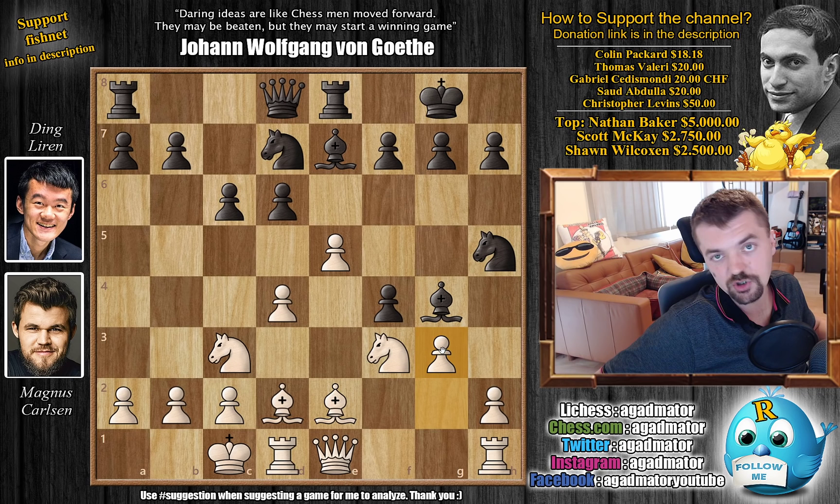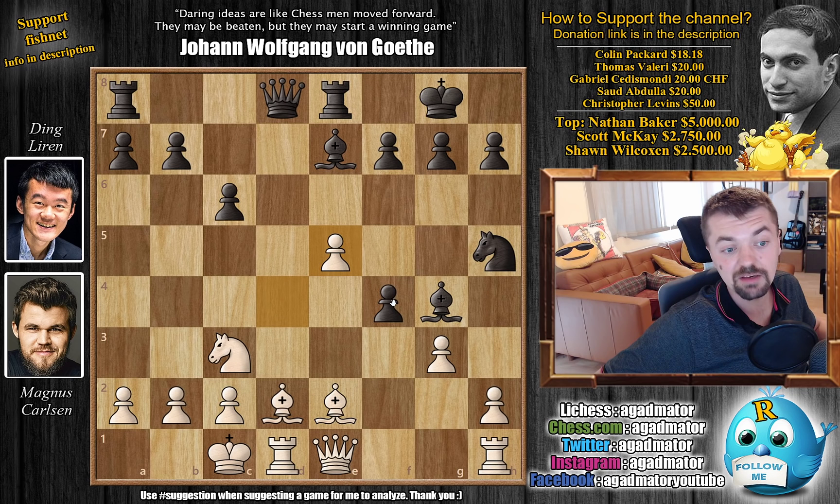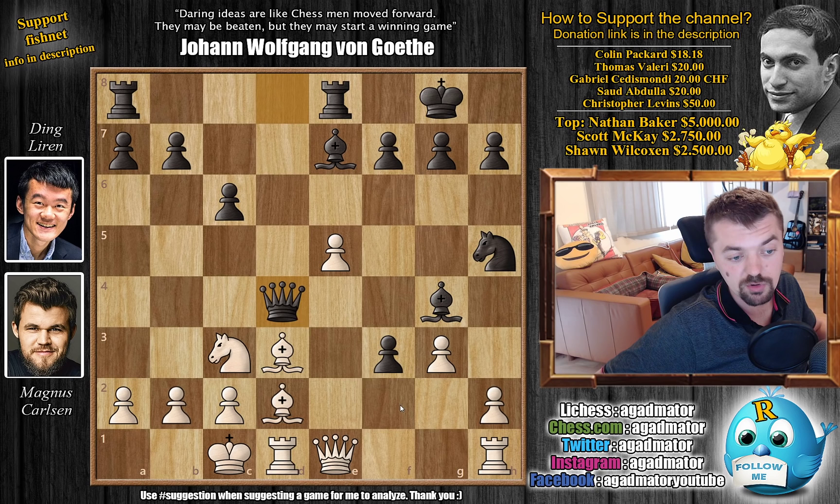Magnus goes for g3 — it's a pretty common idea in the King's Gambit when the f4 pawn is protected. You want to give up the g3 pawn and even the h2 pawn to create attacking chances on the kingside. So d captures on e5 grabs in the center, knight captures on e5 opens up an attack on the bishop, knight captures on e5, d captures on e5, and now f3. By doing this Ding has created a passed pawn on f3, but Magnus had no other way to start developing pieces.